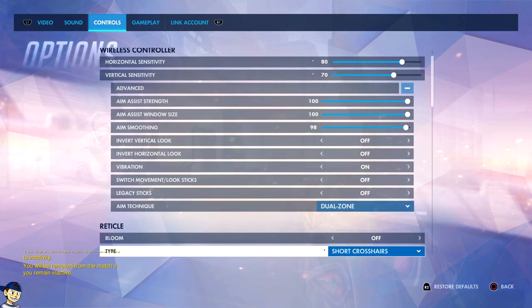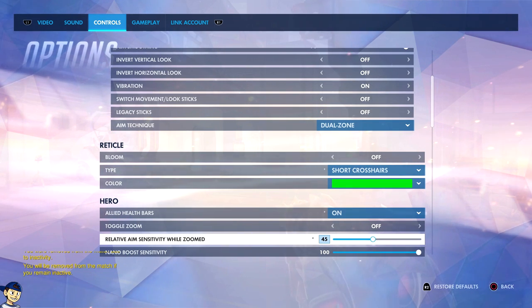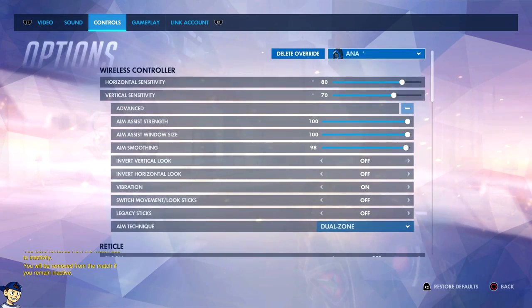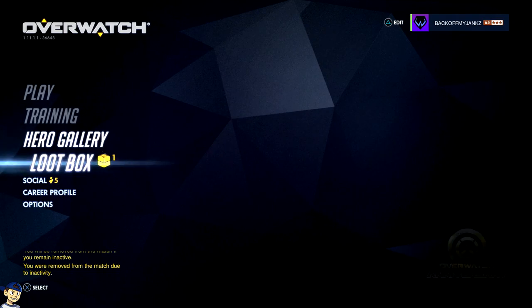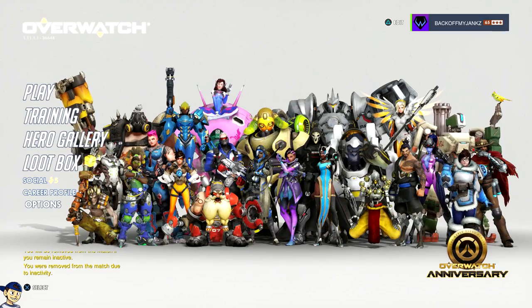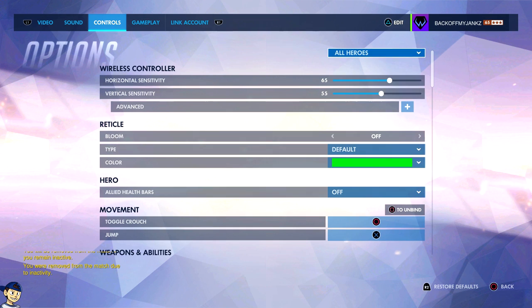So Ana's very similar to Widowmaker — very similar. A little slower on the aim sensitivity while zoomed, but not too much slower. I like to be a little bit more precise. They need to not kick you from the training arena — that's ridiculous. Okay, Ana was done.